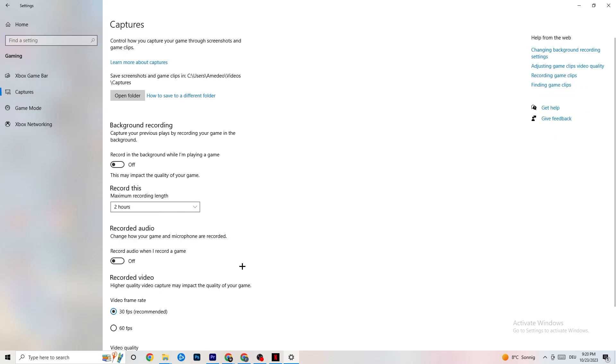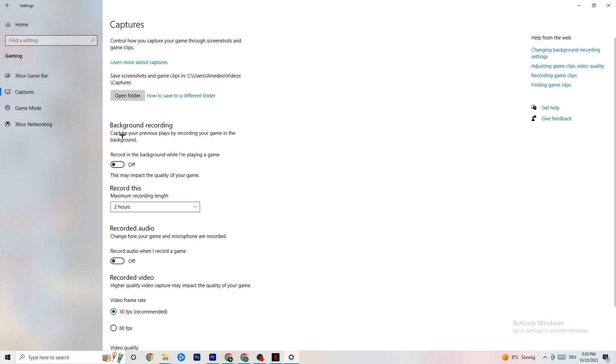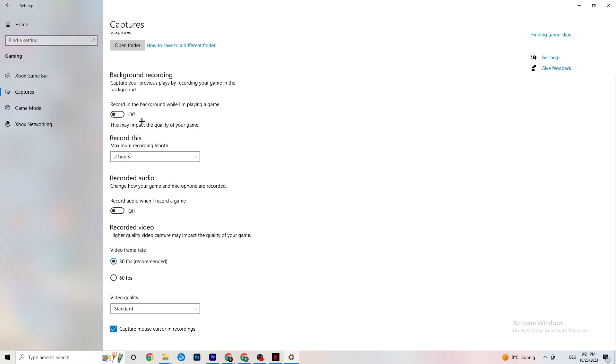Next, go to Captures, then 'Background Recording' — turn off 'Record in the background while I'm playing a game.' If this is on, it's no wonder you're having FPS drops, freezing, or stuttering, because recording sucks a lot of performance. On low-end PCs it will cause crashing, FPS drops, and stuttering. Also turn off audio recording — it doesn't impact as much but still drains performance. If you want to record, use a dedicated program like OBS instead.